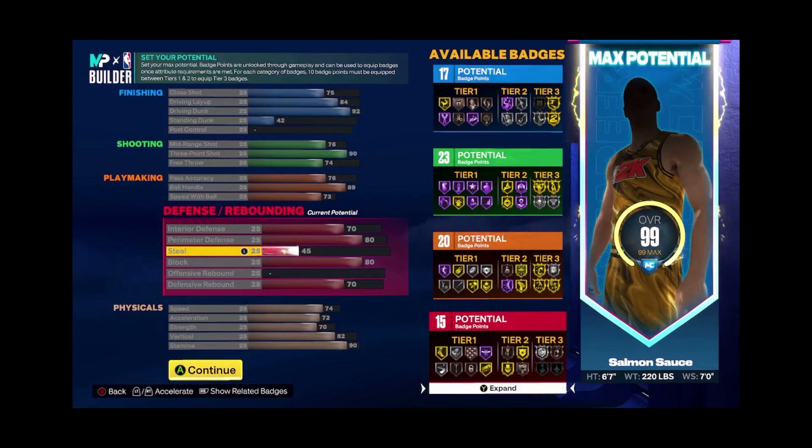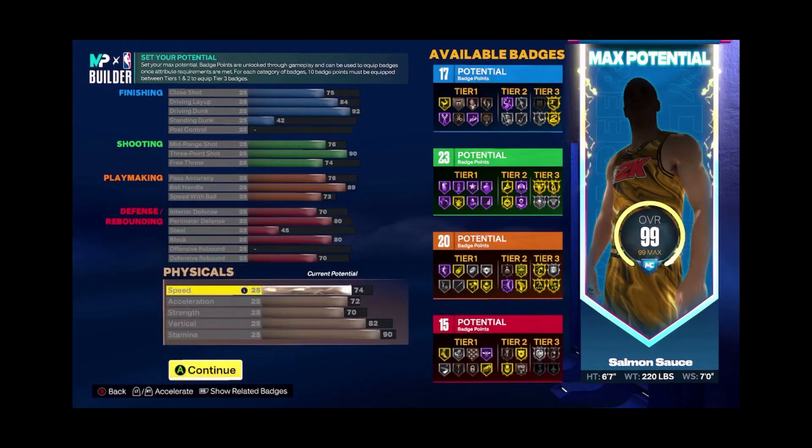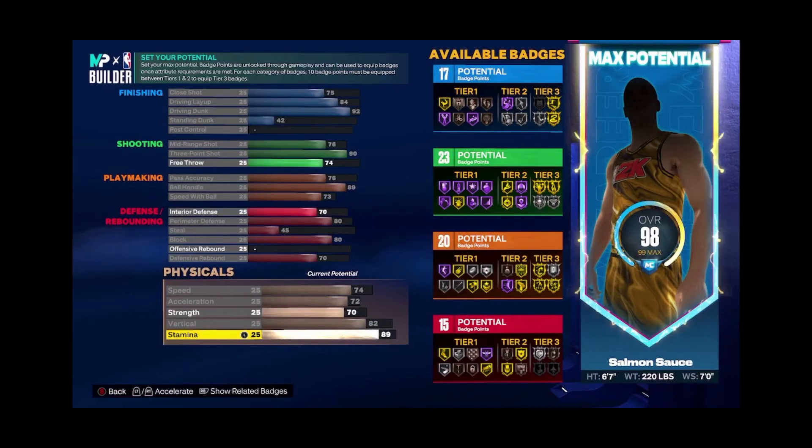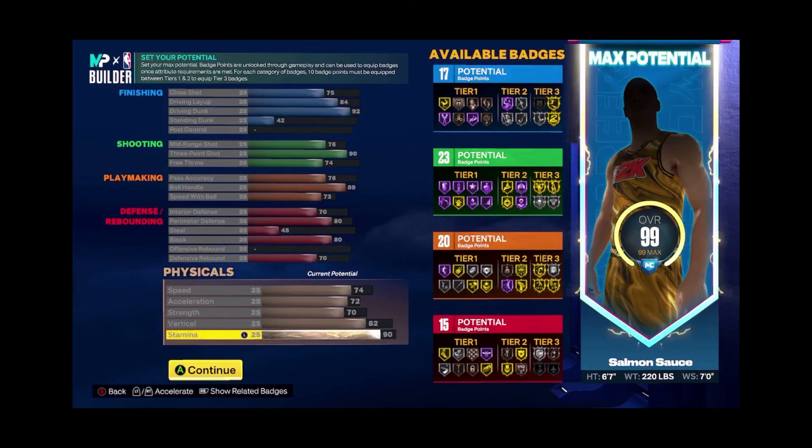For defense: 70 interior, 80 perimeter — that's pretty well balanced. You get a 70 defensive rebound, which is solid. In the physicals, the most important level is vertical at 82 so you can get those nice dunk animations. For stamina, I really don't like going below a 90 — you could lower by one or two points if you really want to upgrade something, but I really try to avoid going less than 90 for stamina.